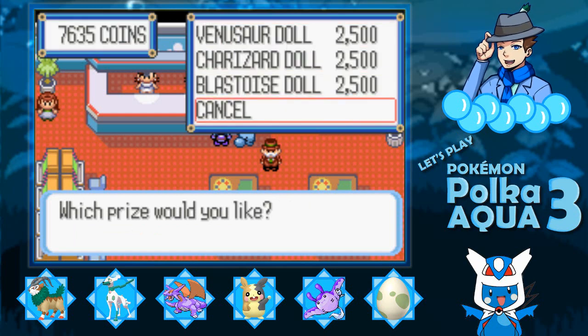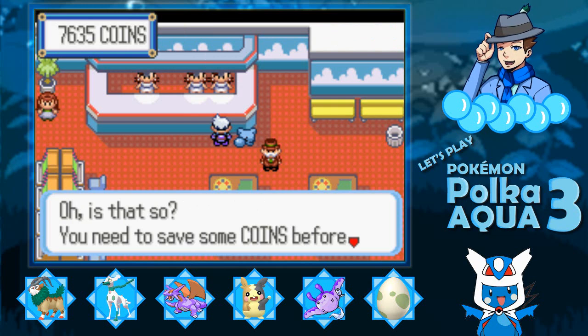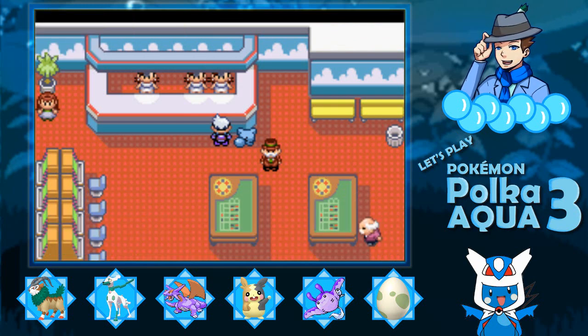This person will give you a Venusaur doll, Charizard, or Blastoise doll. If you want to get these early game, this is the way to pretty much do it, but you can pretty much buy them for actual money in Mr. Gold Shop in Storybrooke, so it's really unnecessary to get them here.